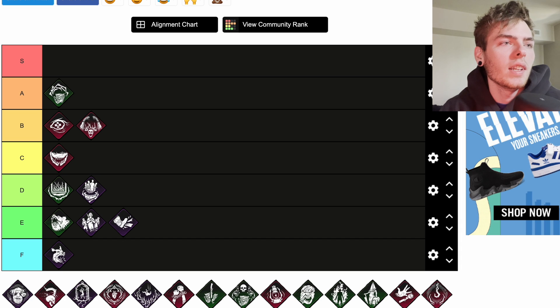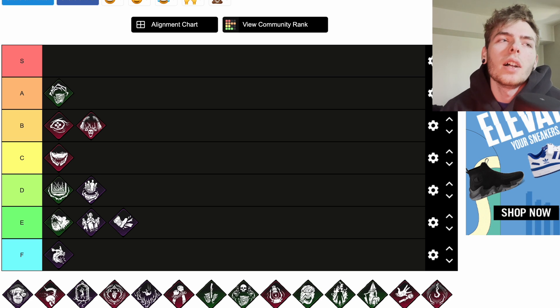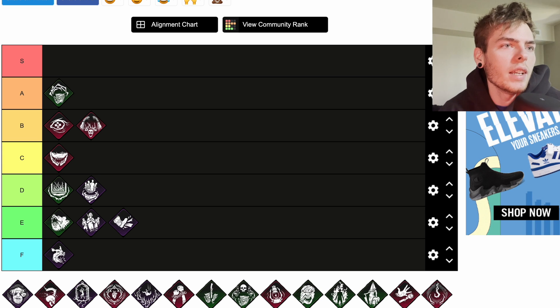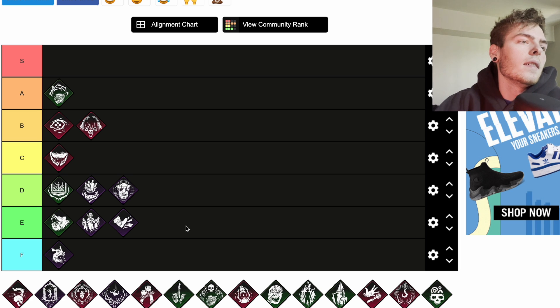Coulrophobia is a teachable Clown perk. For all survivors within your terror radius: reduces healing speed by 50 percent and increases the rotation speed of healing skill checks by 50 percent. That rotation speed change should honestly be on Hex: Lullaby too. You'd definitely have to use this with perks that increase your terror radius — like Distressing and Agitation. I'm going to put it down here in D tier.